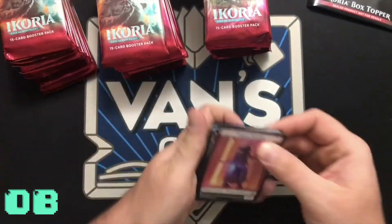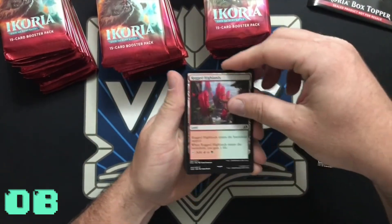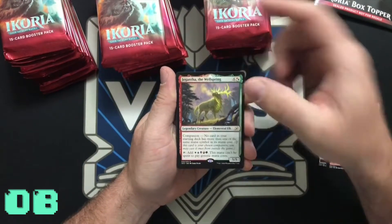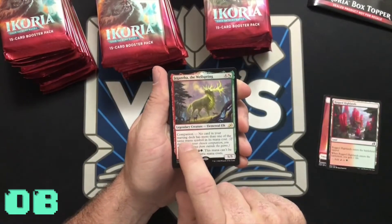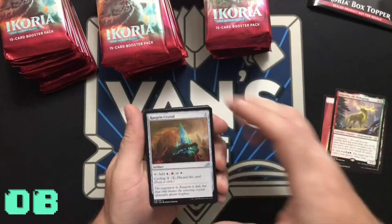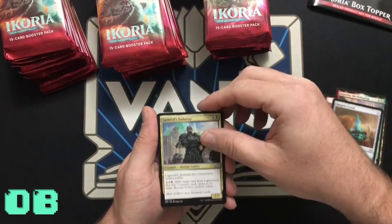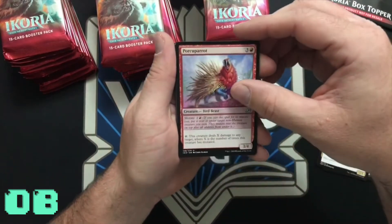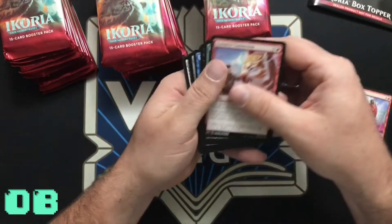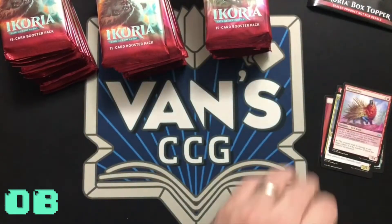These packs are different, Oliver, because it starts with the token, the land, and then the rare and mythic. You get the Wellspring — this is a new mechanic called Companion, like a mini Commander. The new artifacts tap for three colored mana. There's a lot of new things in the set.